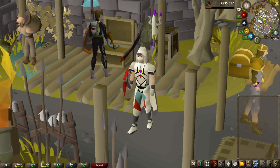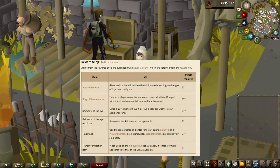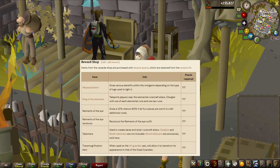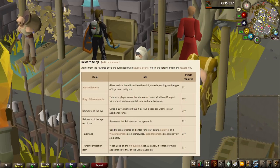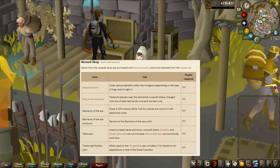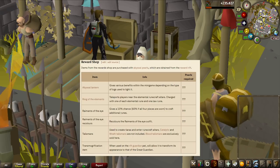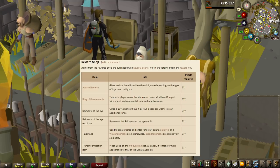Before we get into the quest and the minigame, I want to show this picture of all the rewards in this minigame. You can see on the right side it says 'Points Required' — that's because the game isn't out yet and they don't know the costs yet, but we'll know that in a bit. The Ring of the Elements is a ring you can charge with elemental runes and one law rune, and teleport to the elemental altars — air, fire, water and earth. There are some really nice locations for those; like the water altar is in the swamp in Lumbridge, so you can get a swamp teleport, which Swampletics would love.